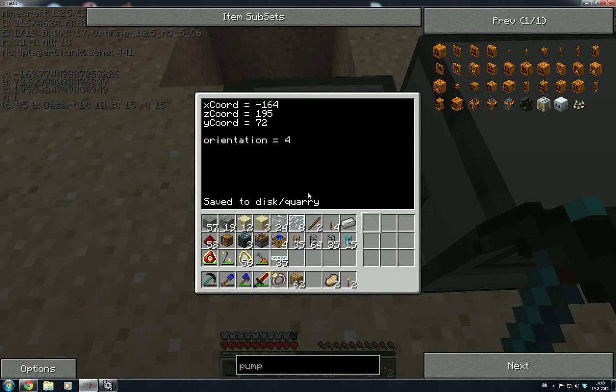It can also be useful to know the text version of our orientation, so we'll store that in an array. The number of our orientation will correspond to the position in the array - number 1 is north, number 2 is east, number 3 is south, and number 4 is west, which is our current direction. We can look up what a number means by going into the orientations array with the orientation number, and it gives us the text version.